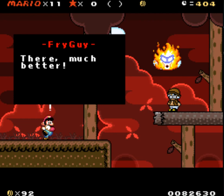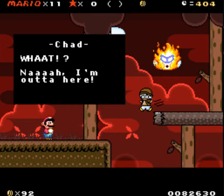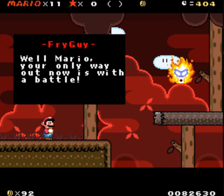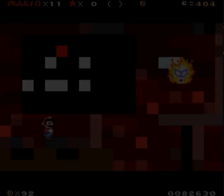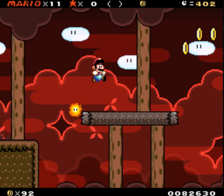Oh my goodness. Chad, no. I'm outta here. Okay, Chad, bye. Well Mario, your only way out now is with a battle. Okay, so this is the boss battle. I'm gonna save here. Good luck — totally fine with this. I met Chad Toad, I'm okay with that.